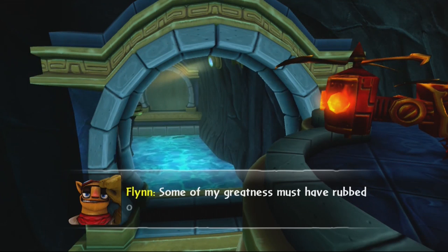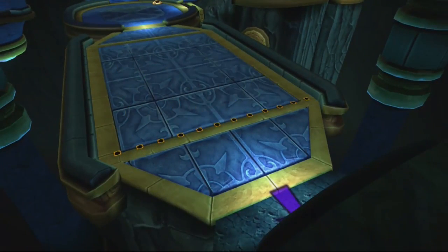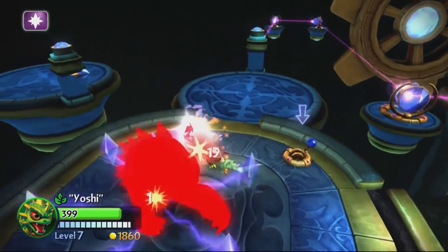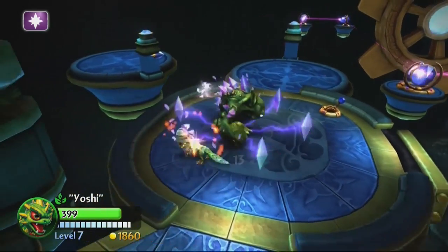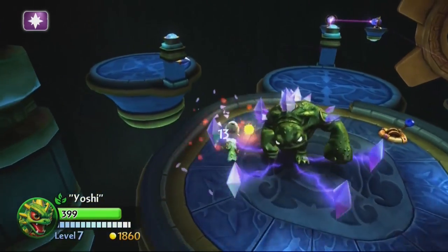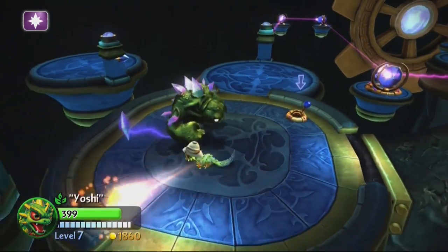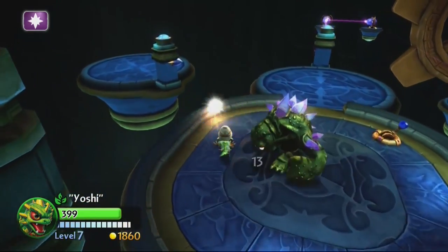Flynn says some of his greatness must have rubbed off. This might be the room with the crystal golem. The crystal golem is another one you can run past if speed running, but I could use the experience — especially since Yoshi is so close to leveling up. We've seen the crystal golem before in the arena challenges and in Drillix's Big Rig. Fighting them is pretty simple; I don't mind them even on small platforms because they're engineered in a way that you can actually fight on even terms.